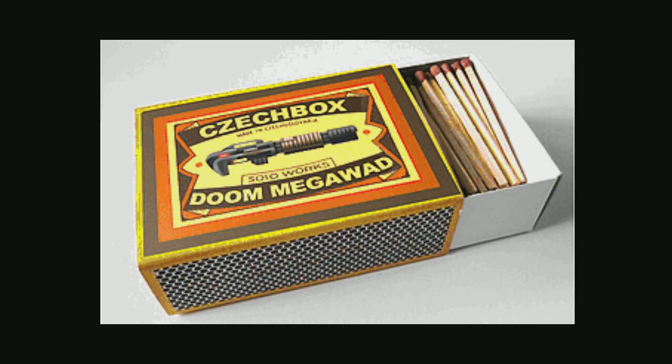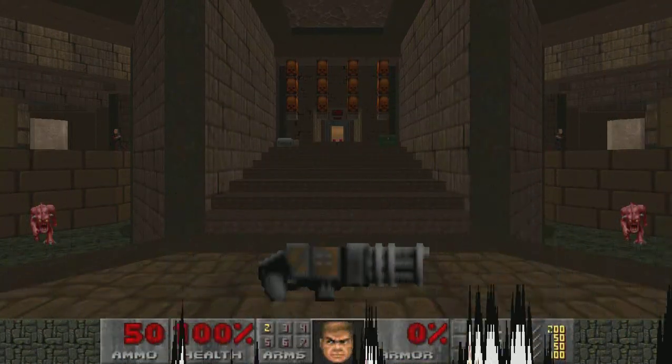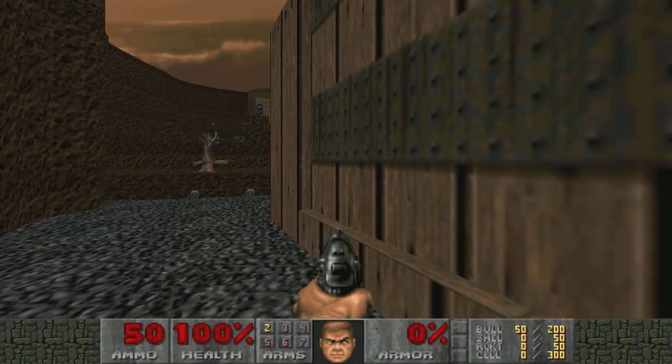Czechbox, a Doom Megawad by various Doom mappers from the Czech Republic. Let's do Map 2. Map 2 is Ruins, 53 secrets and 12 monsters.